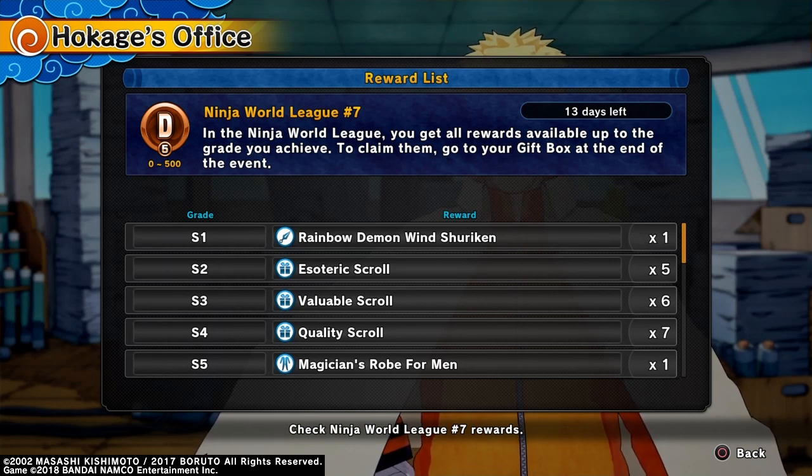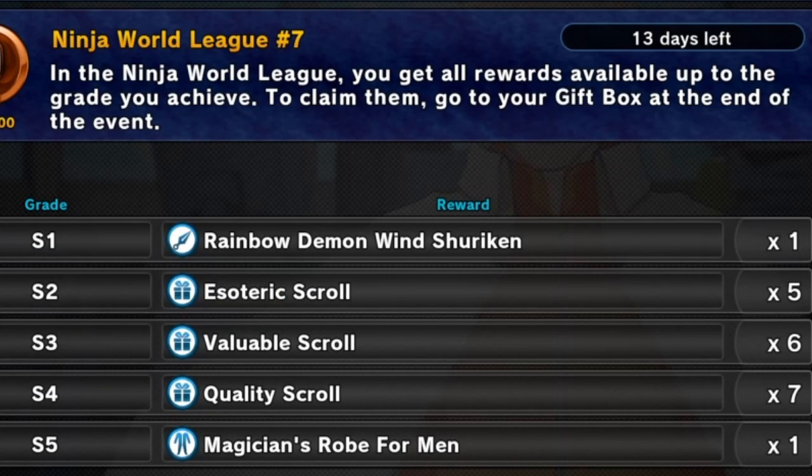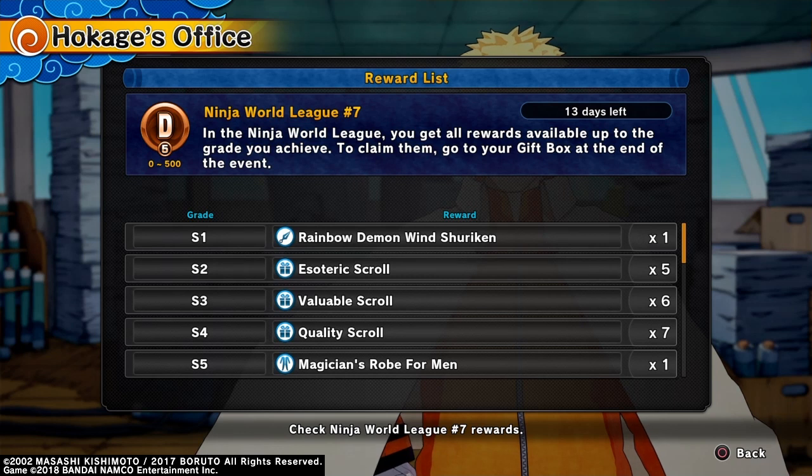And on top of that, the item that you get in S1 is the Rainbow Demon Wind Shuriken. Now, as soon as I saw this, I thought Ninja Tool Skins, because we've never seen this little Ninja Tool icon. It might just be a different variant of the Demon Wind Shuriken, or there might be skins. You never know.